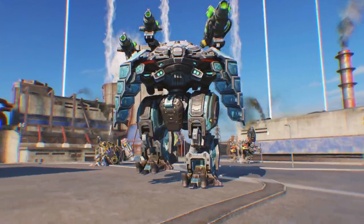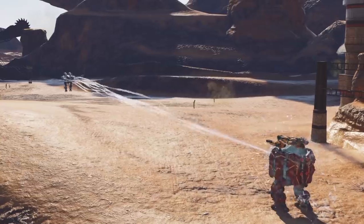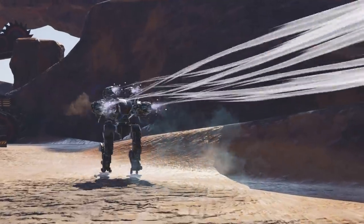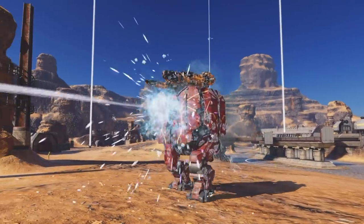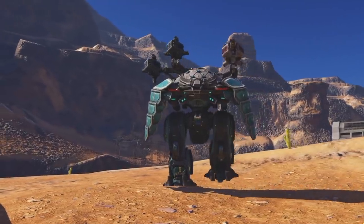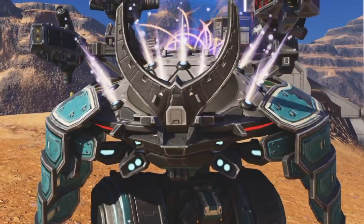Revenant is a close-range fighter that leaves enemies no choice but to accept the fight. The creators of Revenant view the sore spot of all heavy robots: you can keep at a distance and whittle them down with long-range guns. This tactic does little against Revenant, all thanks to the Icarus technology's crown jewel — teleports.